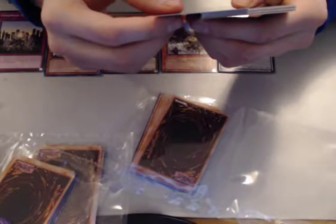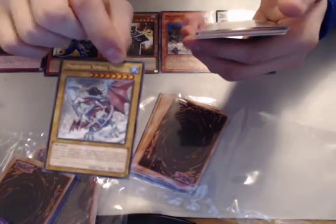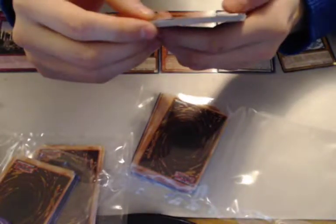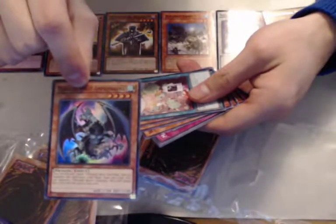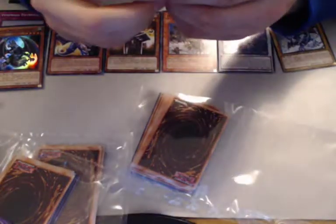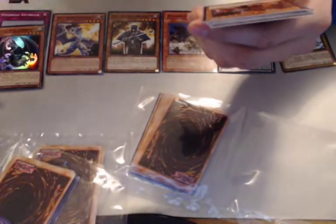It's got no ability or anything so it's kind of useless in a sense, but hey, that's not bad. Next card we got is Heraldic Beast — I don't even know how they come up with some of these names — something something, that's all I'm gonna say. Not bad, not bad — 1700 attack with 100 defense. You can discard one heraldic beast monster: this card gains 800 attack until end of turn. Not bad at all. Gift Exchange — that's kind of useless.